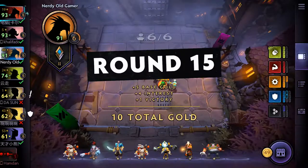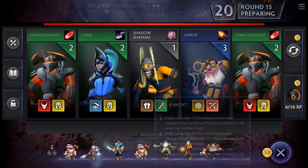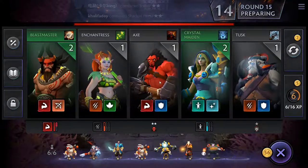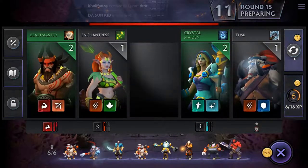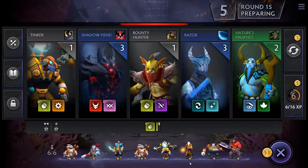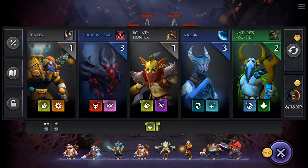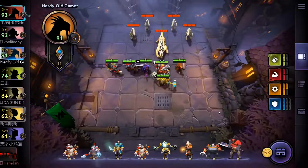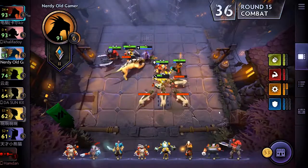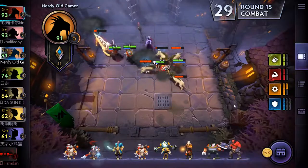10 gold. What do we have? Nothing really. We'll roll — there's a Tusk but we only have one. One more roll — Tinker, and we're full. Nothing to get rid of. It's the wolves this time. These can be quite tricky.